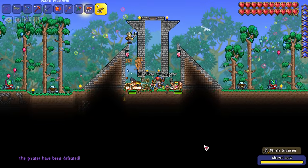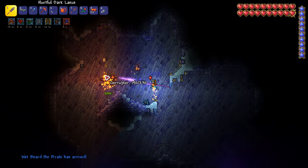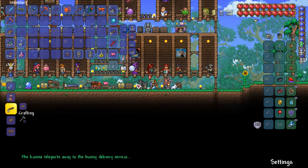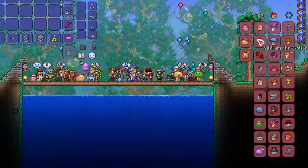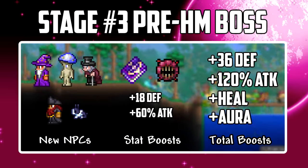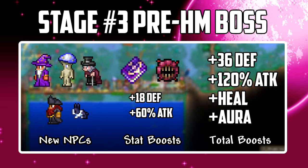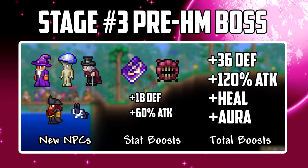With hard mode enemies available it's much easier to fill the 45% required of the bestiary to unlock the town bunny. After a small world tour I visit the zoologist and purchase the bunny license, then grab a few reforges from the goblin. This stage introduced a ton of power ups and new NPCs including the wizard, truffle, pirate, and tax collector, putting our total up to 32 NPCs. We also got the advanced combat tactics volume 2 which, when added to the bonus for starting hard mode, gives us another 18 defense and 60% extra damage.